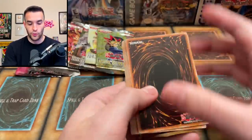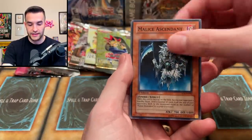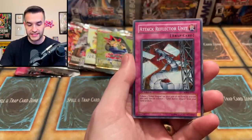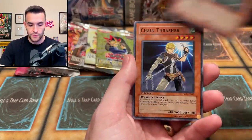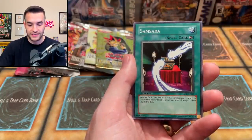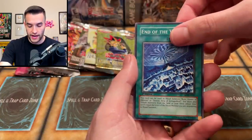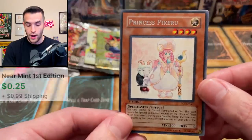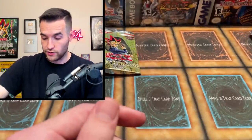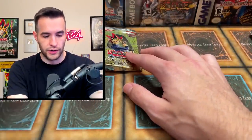Let's see what we can pull. We have Malice Ascendant, Attack Reflector Unit, Cyber Dragon, Ancient Gear Cannon, Grass Phantom, Chain Thrasher, Samsara, Gokipon, End of the World, and Princess Pikeru. We were not looking for that one. We're still only two for five, but we're still doing pretty good.